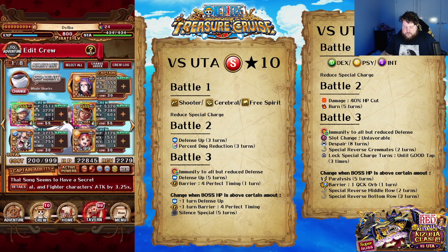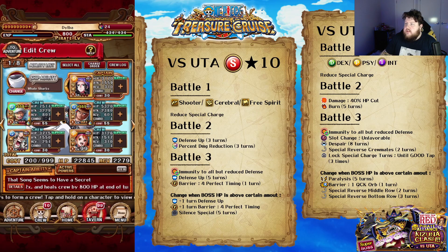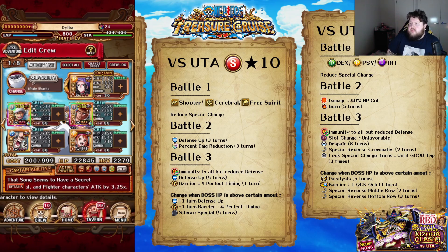Versus the Strength one — this took me a little bit to build. It reduces special charge of Shooter, Cerebral, and Free Spirit. Defense up level 3, percent damage reduction level 3 — Nami does get through that. I might want to save Nami for the second round. Defense up level 3... I completely forgot about that.